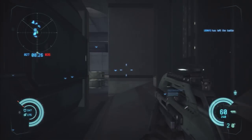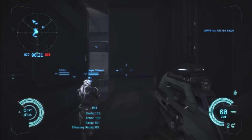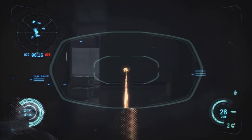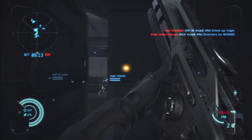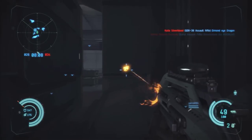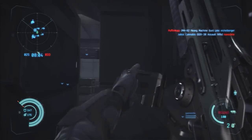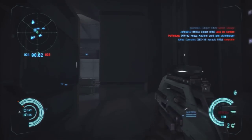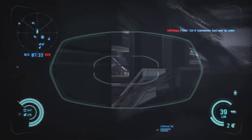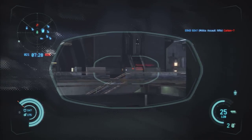Now we're moving on to the burst rifle. The burst rifle has 60 rounds, which is a lot of ammo for a gun like this. The rate of fire is incredibly high — it looks almost automatic. I believe it shoots about 4 to 5 bursts, maybe even more. It comes with a lot of extra ammunition as well.